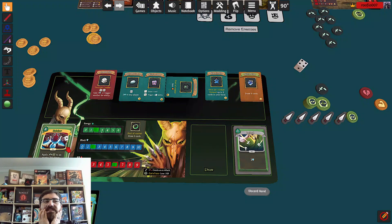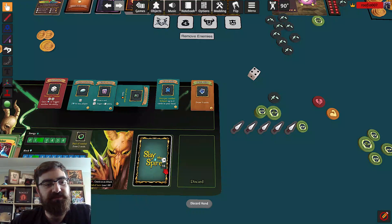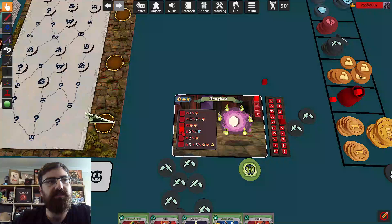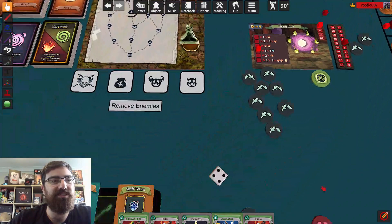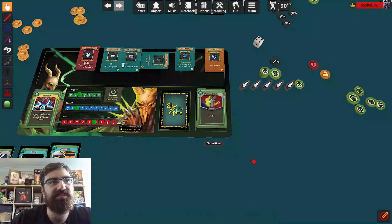He puts two burn cards into my discard pile. All this gets shuffled and I draw five cards. He's only got four health so he's not going to really get a turn — I'm just going to end my turn. One thing I noticed — I forgot to roll the die, so I could have been getting some blocks for free as well. I discard my cards, he takes ten damage, and that is the end of Hexaghost.